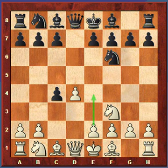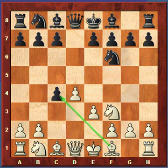Now White will play e3. This has a benefit and a drawback. On the positive side, it threatens to recapture the pawn we gave up — not winning a pawn, just taking back. The negative is it blocks in the bishop on c1. Before this move, that bishop could come out freely, but now it's stuck and will have to get out a different way. So e3 frees the bishop on f1 and attacks the pawn on c4, but locks in the bishop on c1.